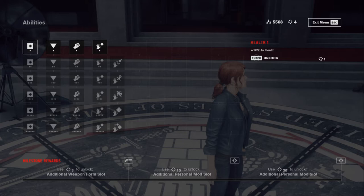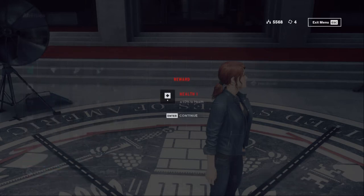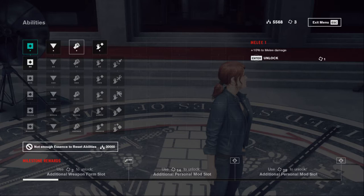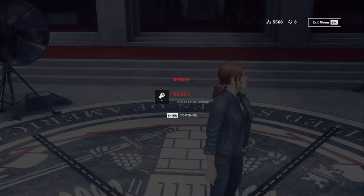The first one will unlock health — plus 10% health — so I'm going to do this one. Enter/continue. And then moving on: under 10% health, say 10% energy — I don't need this one. So 10% ammo damage, I'm going to unlock this one as well. Enter/continue.